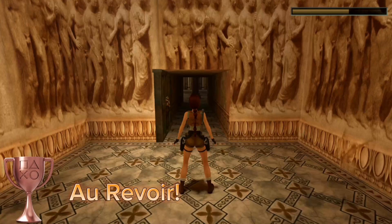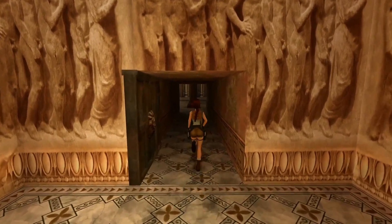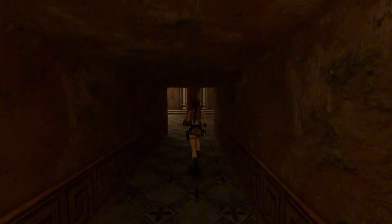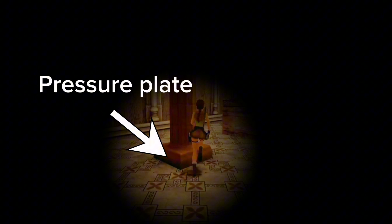Hey guys, I'm back with a quick and easy trophy guide. This time we're going to cover 'Au Revoir' for Tomb Raider 1. Essentially, what you will have to do is make Pierre go away by using the magnums, which can be found behind the closed door — which can only be opened by walking over the pressure plate.